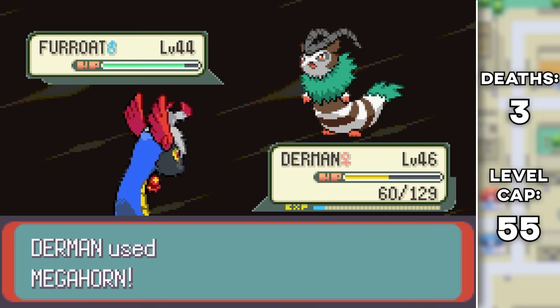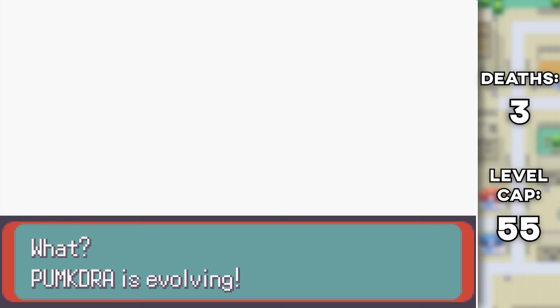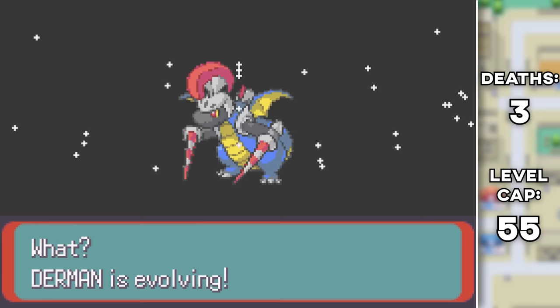Now it's time to take on the league, but before we do that it's time to craft our final team — getting ourselves a Gowdragon, an Eskenite, and last but not least Volcanitar.